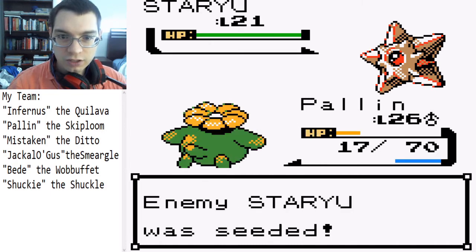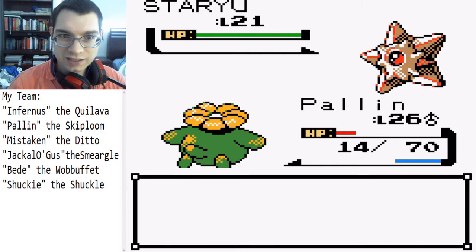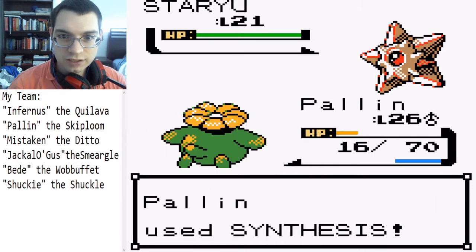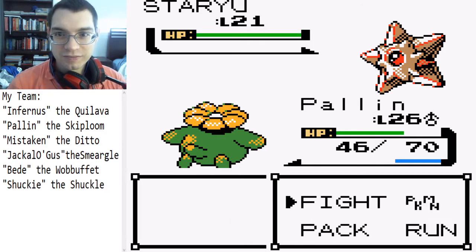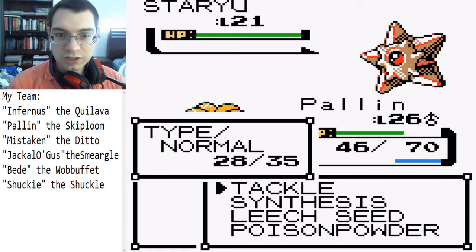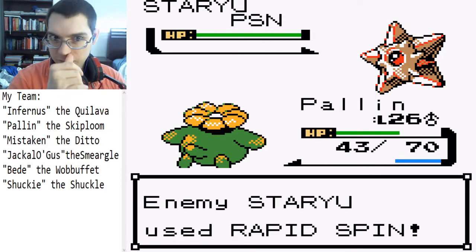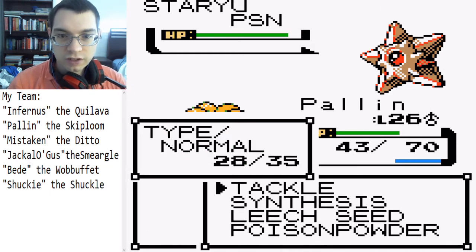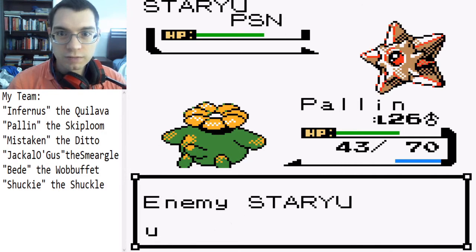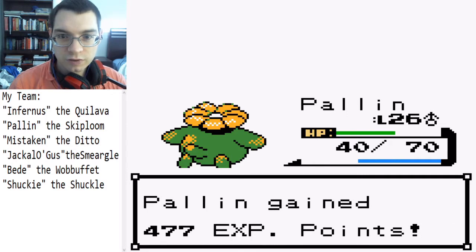I better Leech Seed first, just to get some damage in. This thing's not really a threat — it's got Rapid Spin. Starmie is an infamous Pokemon that's always giving me trouble, you know, battling against Misty and even the Starmie in this game was pretty tough. Those things are really bulky.